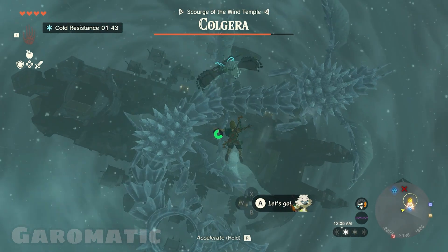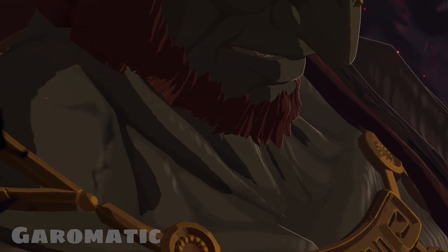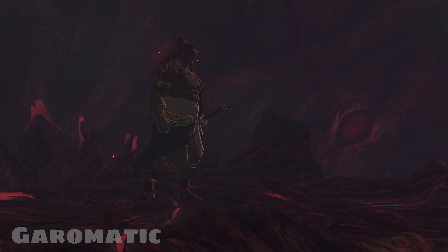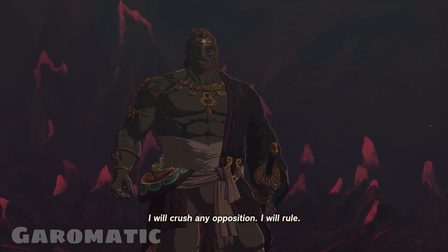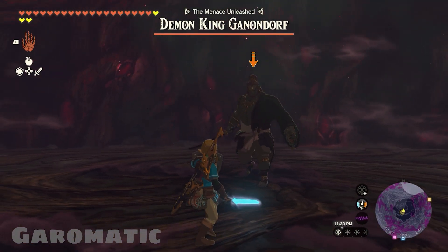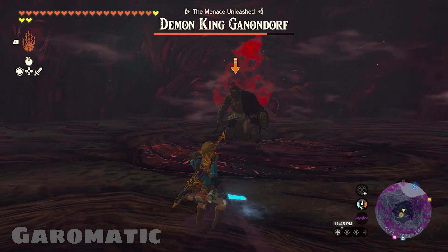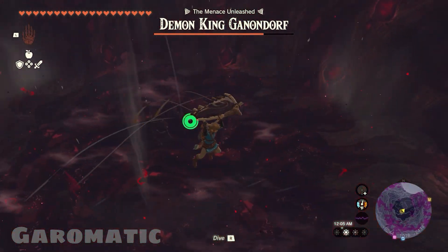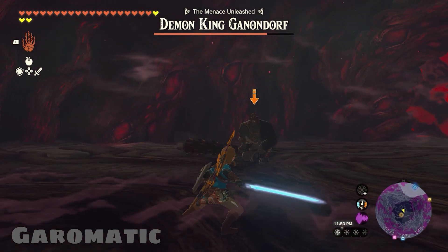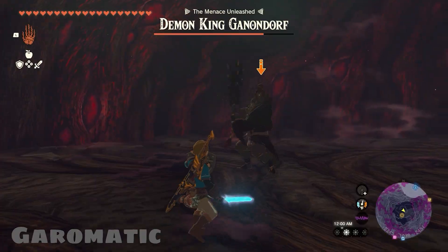Tears of the Kingdom definitely did a better job with its bosses than Breath of the Wild, and this couldn't be any truer with this game's final boss, Demon King Ganondorf. What a great way to wrap up this amazing game. After making your way through the final dungeon, Gloom's Approach, you finally get to face off against this absolute unit. The first phase starts out fairly slow, as Link and Ganon have a little one-on-one duel. His attacks are very similar to Phantom Ganon's, with a few new ones added — Gloom Shockwaves and shooting Gloom arrows at you. He is also able to mimic Link's ability to perfectly dodge and counterattack, which really caught me off guard on my first playthrough.